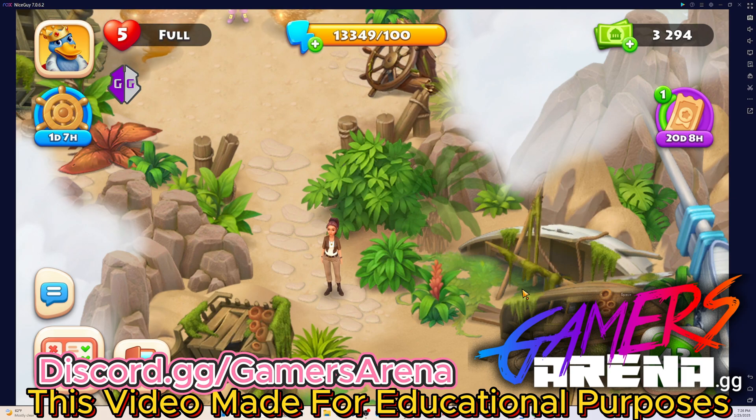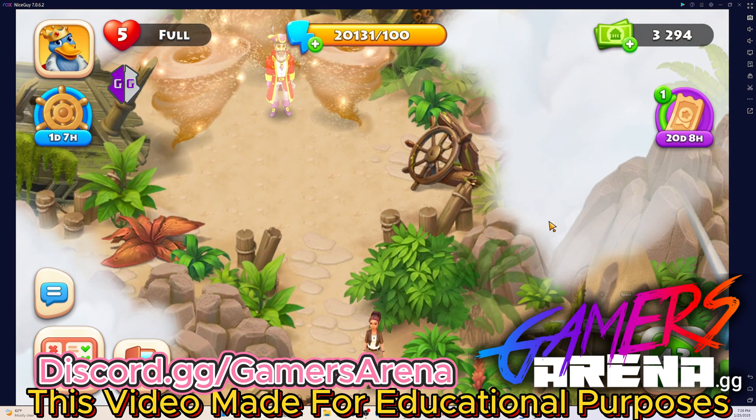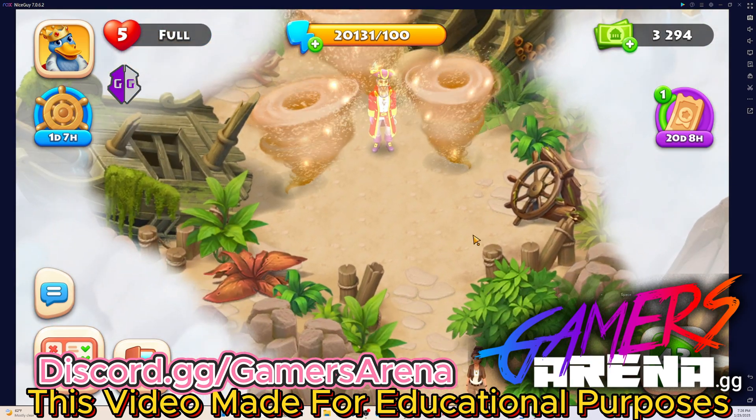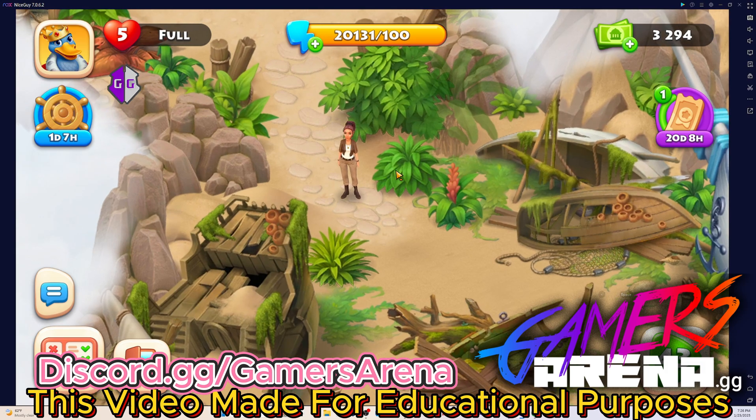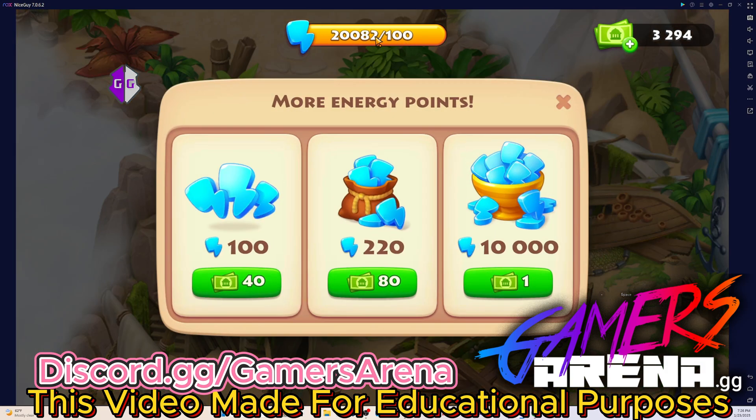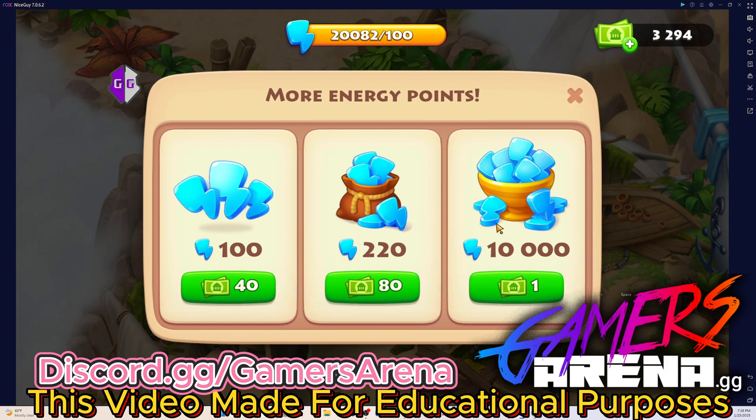Very easy. All you need is Game Guardian and Knox — it's working amazing. As you can see, we now have tons of energy. Note that the modified price stays like this until you close the game; when you reopen it, it resets back. But it's very easy — I hope you enjoy it.